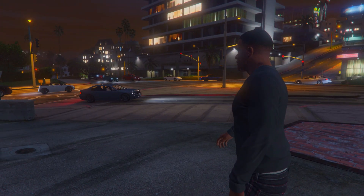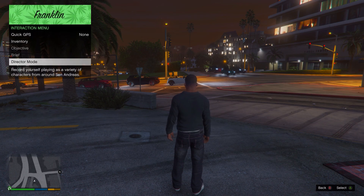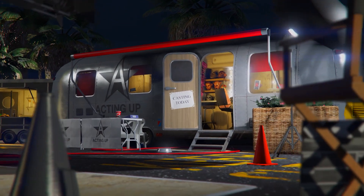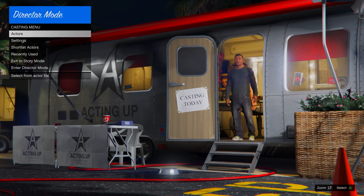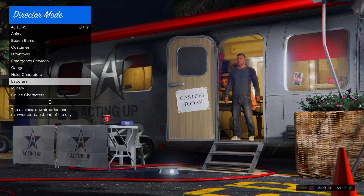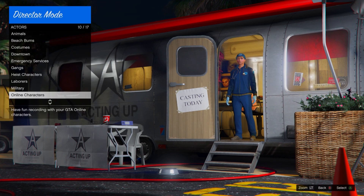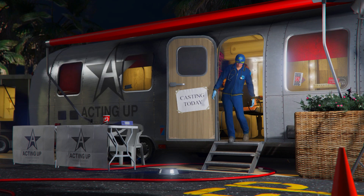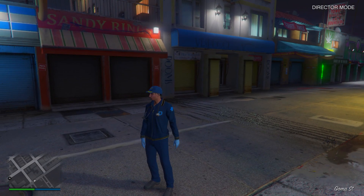When you are back in story mode, open up your interaction menu and enter the director mode. From here go to actors, then go to your online characters and pick your GTA Online character number two. Enter and as you can see you are wearing the paramedic outfit, which is good. Just enter the director mode, then hold down d-pad and go back to the trailer.